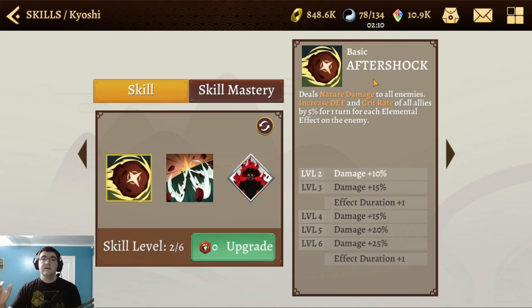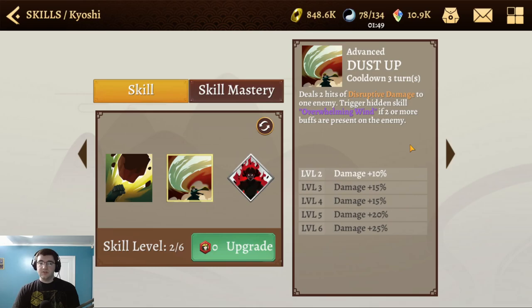That 5% buff applies for each elemental effect on the enemy. So if there are two elemental effects on the enemy, that's 10%; three, 15%, and so on. Theoretically, if you're hitting a full team, that's four right there, not even counting other debuffs on the enemy. Very important to keep in mind — a pretty substantial buff.